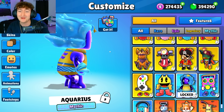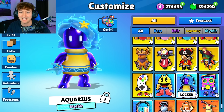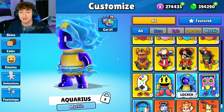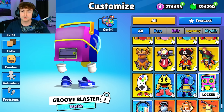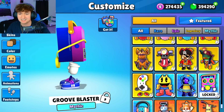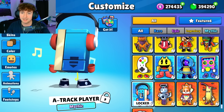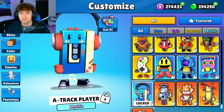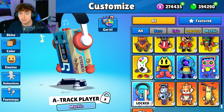Aquarius — look at the water effect on their hands and their hair. This one puts all other star sign skins to shame, not even gonna lie. This is my favorite so far. Groove Blaster — kind of a retro look. I like his sneakers a lot actually, but I personally won't be using this one. Another retro with the musical notes — I like it. Something about the eyes being off-center kind of throws me off.